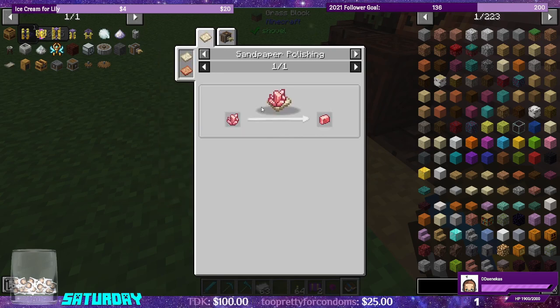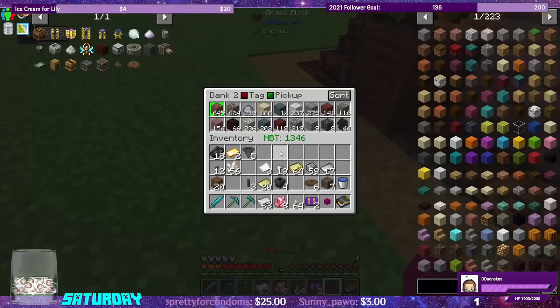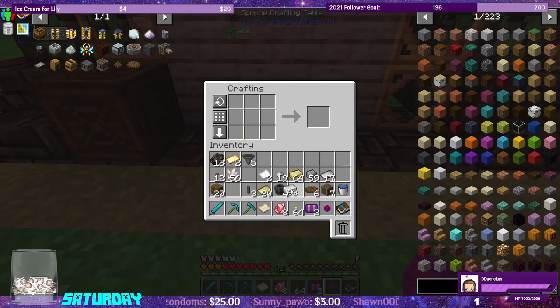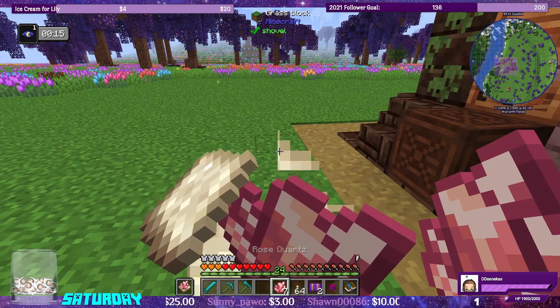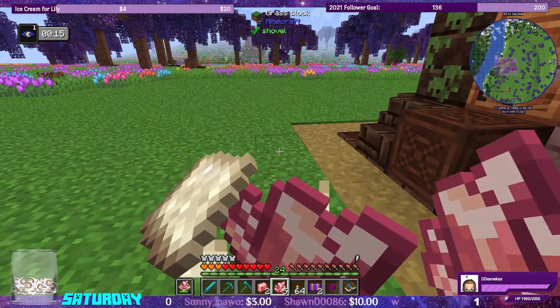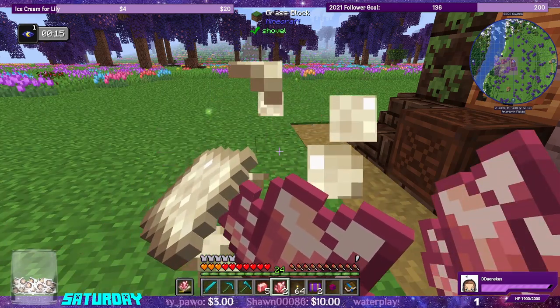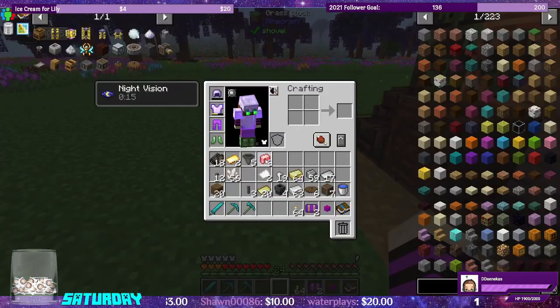We're going to need to sandpaper some rose quartz, so let's go ahead and make some rose quartz — this will make eight. Let's do eight. We'll also make some sandpaper out of sand and paper — big surprise there. We put the sandpaper in our offhand and use it to polish the rose quartz. It sounds more like we're eating it. Each sandpaper can make eight of these.